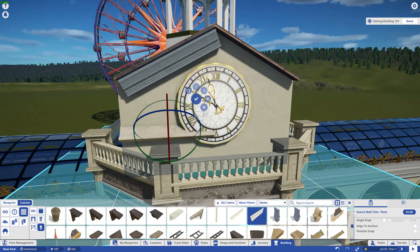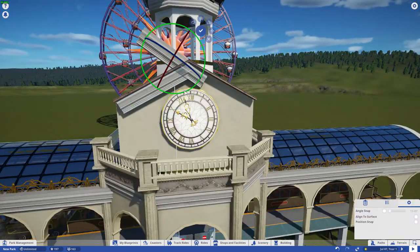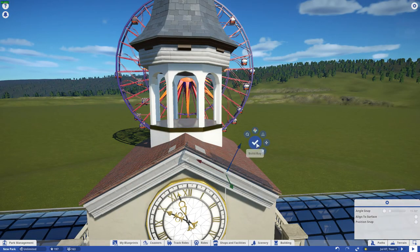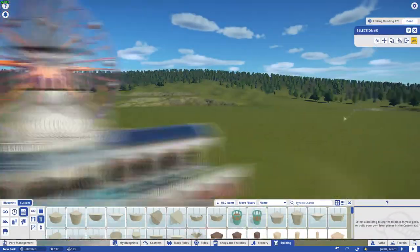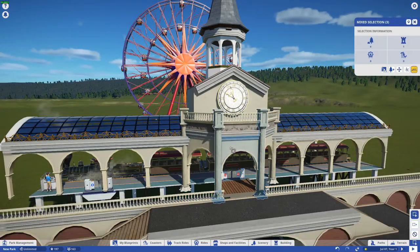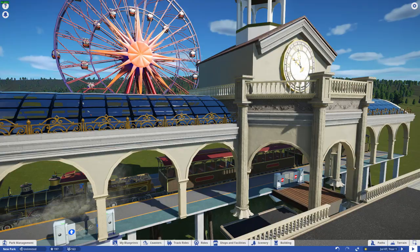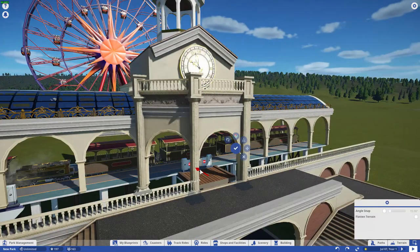What we're doing so far: I wanted a little plaza area. I didn't want to put the train station inside the main entrance itself — I didn't want to go the Disney route or anything like that. So we have an entry plaza where you come in and the first thing you see is this big grand train station right in front of you with our ferris wheel right behind it. I needed to find an architecture style that would match the entrance, keeping the same kind of theme.